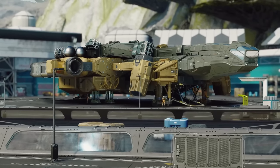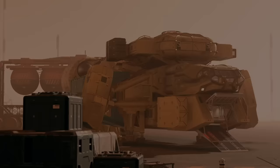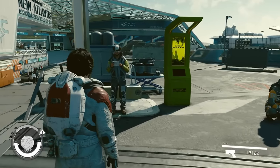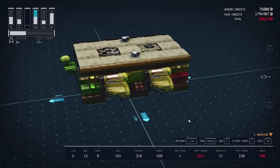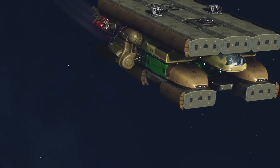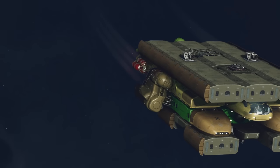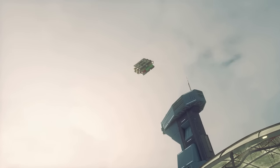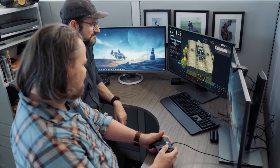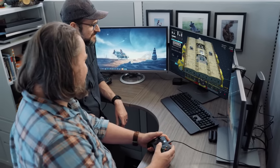Every spaceport has a ship technician where you can purchase, sell, and modify ships. One of my favorite ways of customizing ships is I make them look like sandwiches. The HMS Sandwiches, as I call it. Where I had like a giant sandwich. Sandwiches.